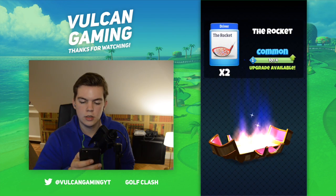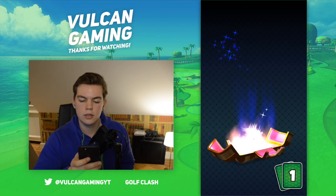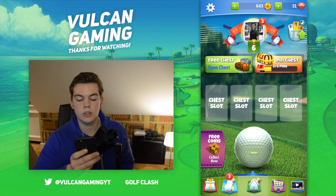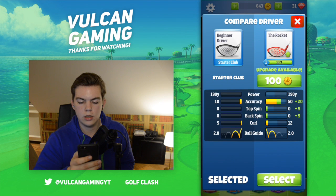We get 34 coins, the Rocket which is a common club — a driver. I already got some, got to upgrade mine. Let's open the second chest: 55 coins, the Rocket again. And the free chest: 63 coins, gems, and the Rocket again. Let's see if I can change my deck up a bit — I want to get the Rocket now. It's got 190 yards power, 50 accuracy, with a plus 20 if I upgrade it.